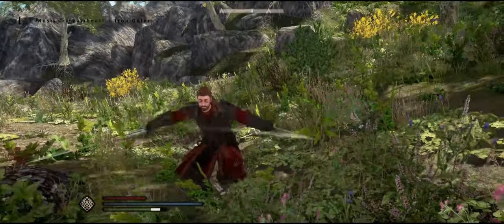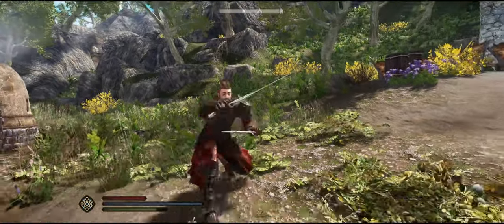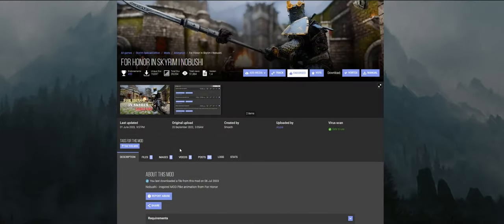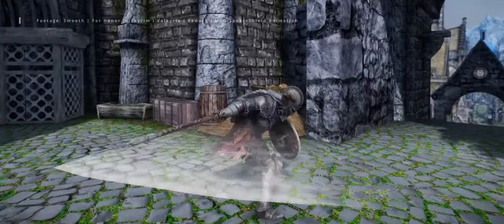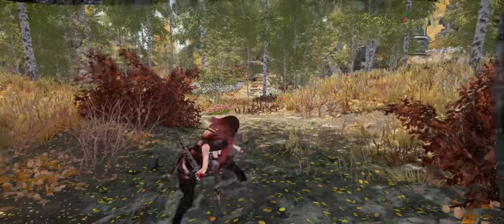Aramusha replaces Dual Swords, Peacekeeper the Dagger and Sword, Warden the Greatsword, and so on. Some of these movesets also go beyond vanilla weaponry and require additional mods that add pikes, javelins and spears for the Nobushi, Valkyrie and Gladiator animations.